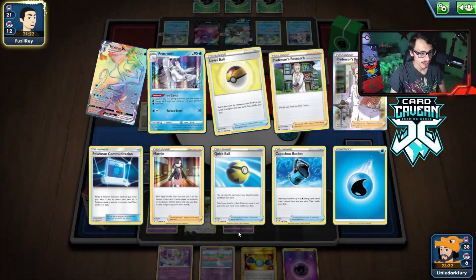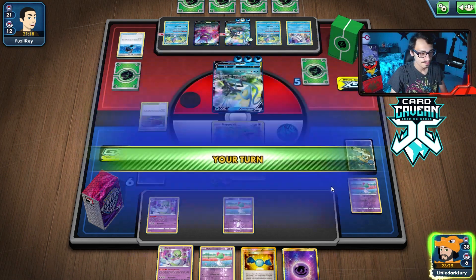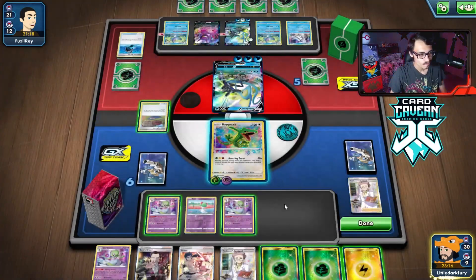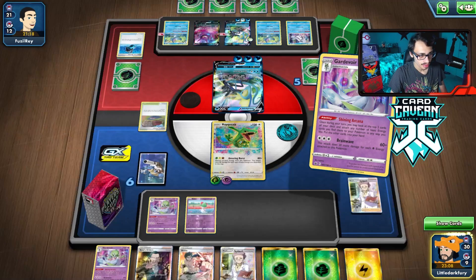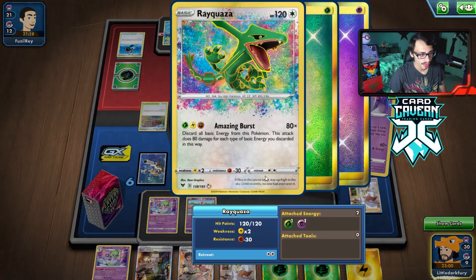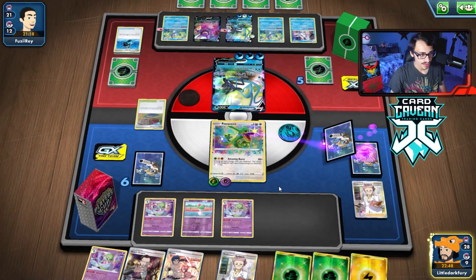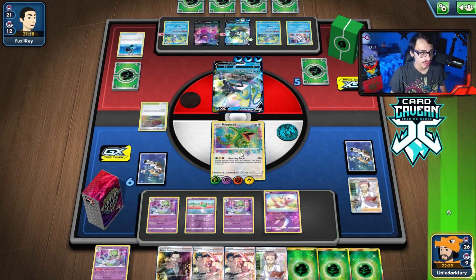We need to get Mew down. They're down one Inteleon but they're going to get Max Bullet going, which is very annoying. Here goes nothing — perfect top deck, we draw the Research. We don't have to do Gardevoir's ability just yet. We actually would have gotten energy, but let's try Shining Arcana — we get a grass energy, which doesn't work, so we put that in our hand. We attach to Rayquaza. We might just get knocked out.